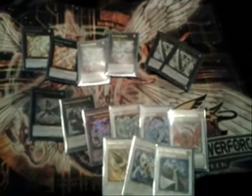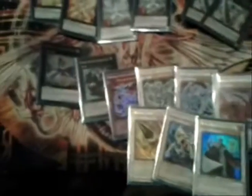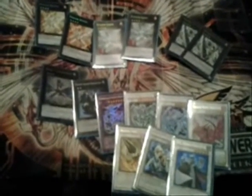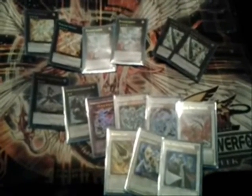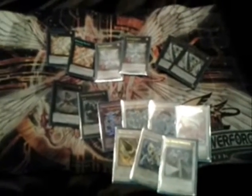The synchros are purely here in case I take a tuner. Stardust is there for the Starlight Road. Brio and Black Rose are there. Armory Arm will probably be the first thing to go once I get my Leviair back — I've gone through five Leviairs; every time I get them I just get rid of them because I don't have Tour Guides. I'll get Leviair back and probably drop Armory Arm since it hasn't really helped. Catastor is amazing, and Librarian is amazing versus the Plant matchup.